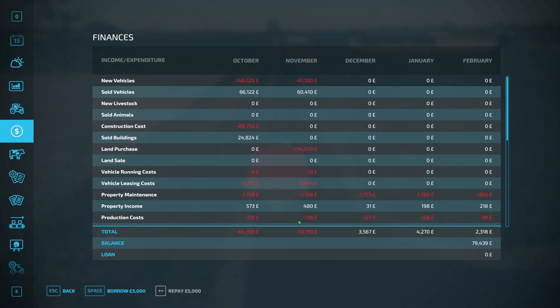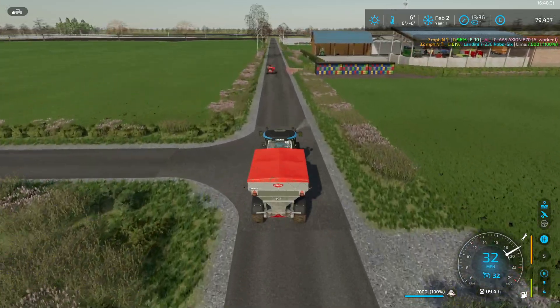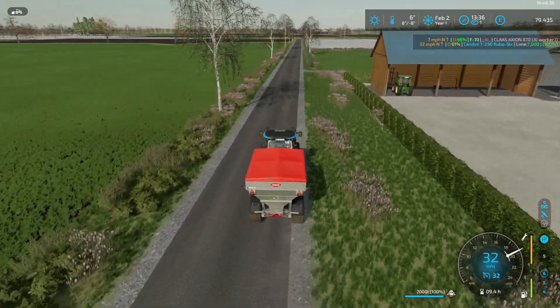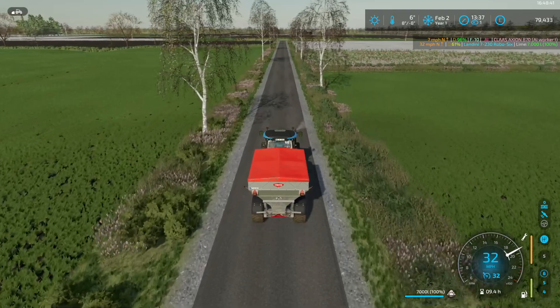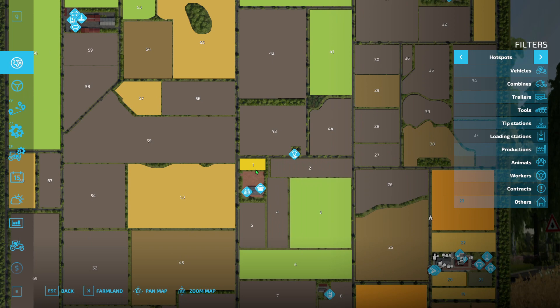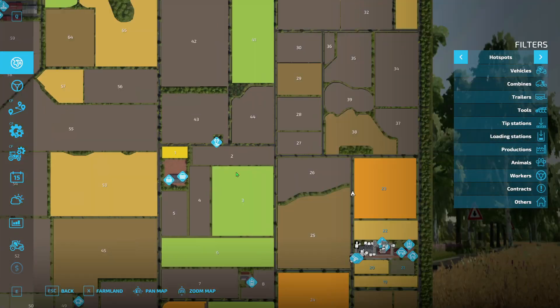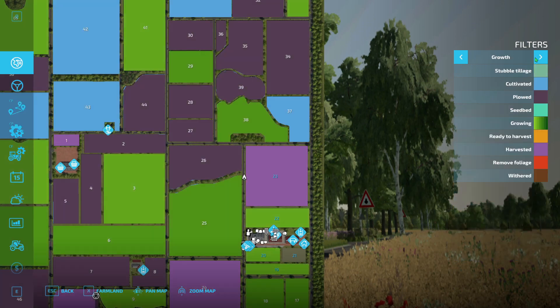We're making nice progress but we're not going to make much more progress unless we can buy something. Have we got a loan? No, we haven't — that's okay. So we can borrow some money from the cooperative to get us back on our merry way, because once this wheat's ready we want to start turning that into flour. We really need to start making some money now. Look at that — the field looks gorgeous.